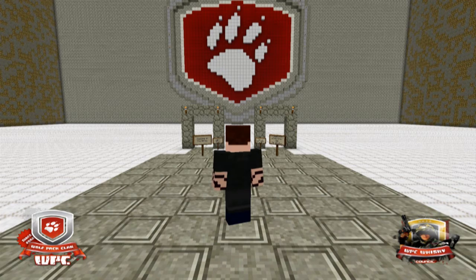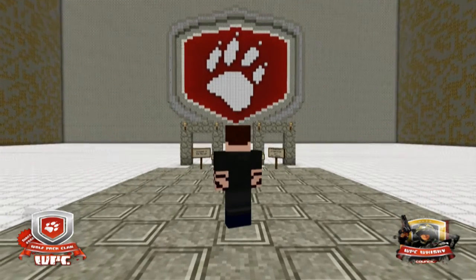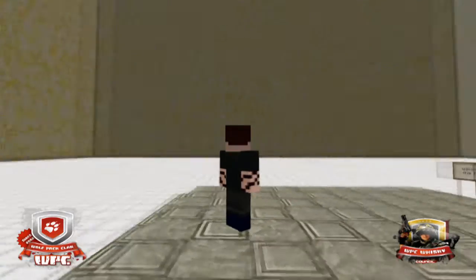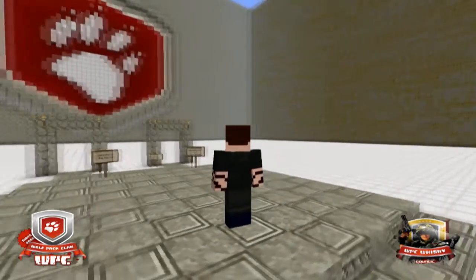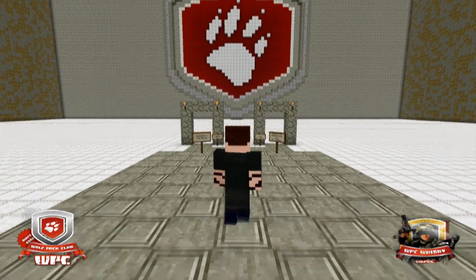When you log on and spawn for the first time, you'll be greeted with the Nexus. The Nexus is just a portal world, if you want to call it that, that will allow you to go between worlds from a central location. It's completely safe, there are no mobs, although if you do stay in here you will die of hunger, so I suggest moving on into one of the other worlds.